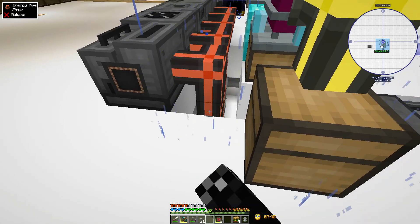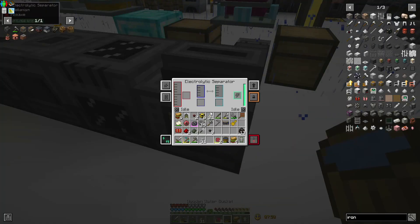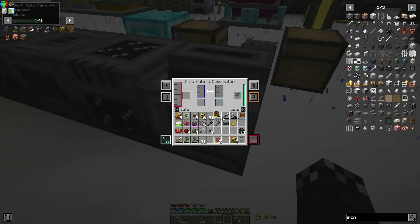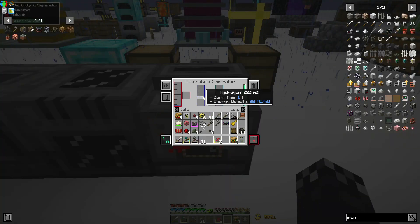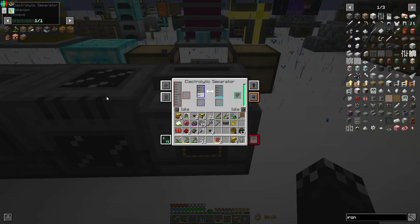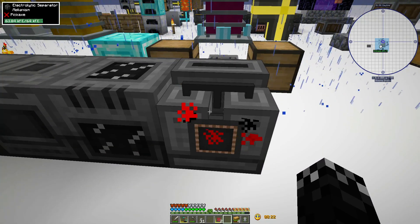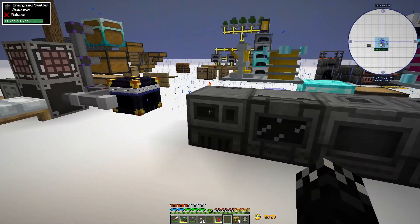Obviously just need some power - all of the power. Let me put some water in it. I might have to turn this around. Let me just change this to that side and that to this side. Is that working? Yep - awesome! I have oxygen!